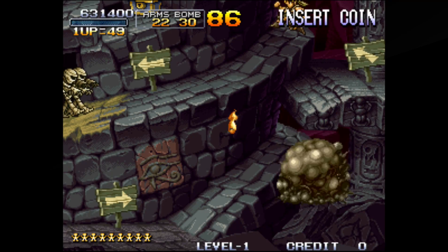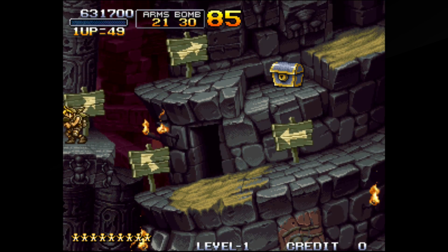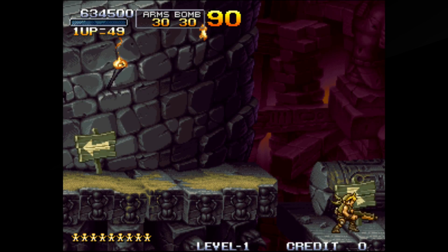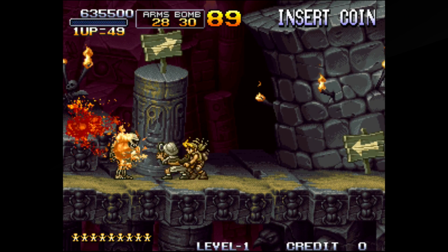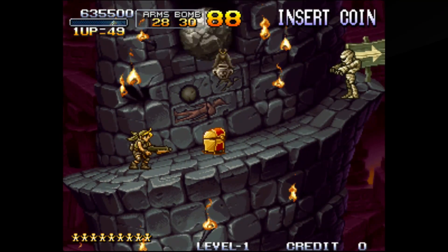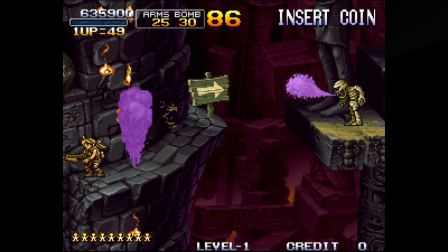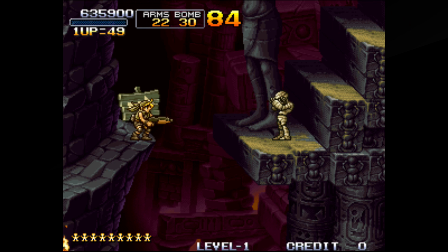The shotgun is a very powerful weapon but you need to be close, so be careful. Coming up is a tough jump — I actually die a couple of times and reload. Reloading is just a matter of going to the title screen and then going back into original mode. After we go left a little bit we're going to come to a very difficult jump.